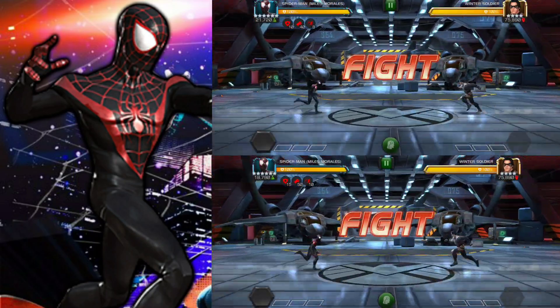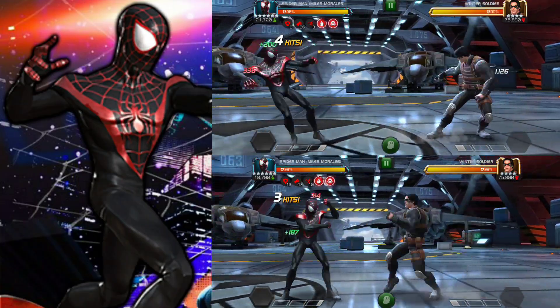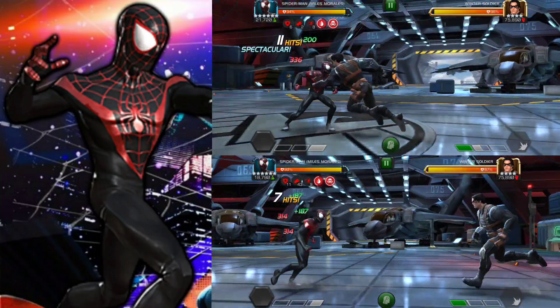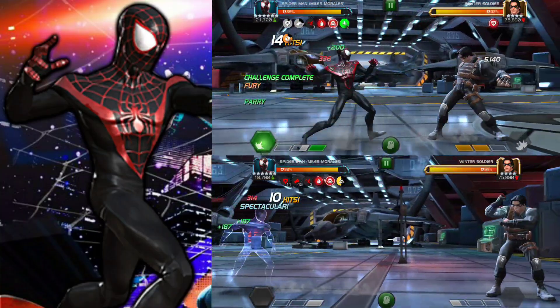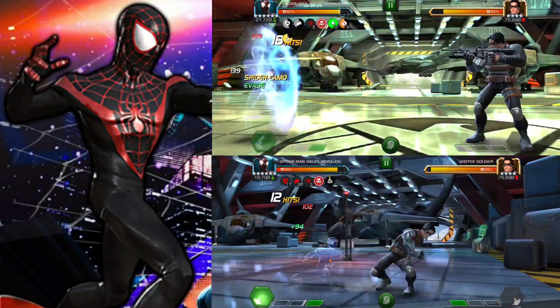Hello Seminers, welcome back to another damage comparison video. This one is going to be about Miles Morales, and we are going to compare him with and without his synergies. The main synergy we're going to talk about today is Spider-Ham, and the description is kind of vague — it says it makes completing his challenges slightly easier. The clip on the top is with the synergy, the one on the bottom is without.